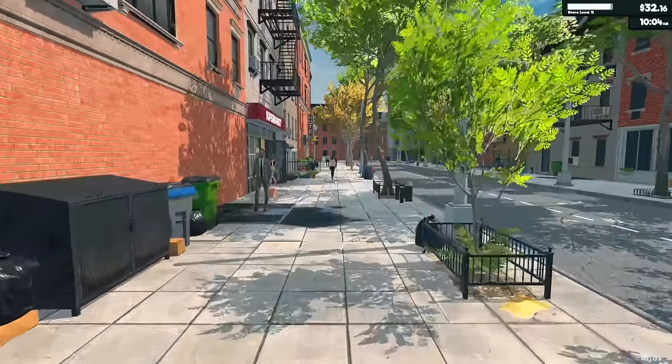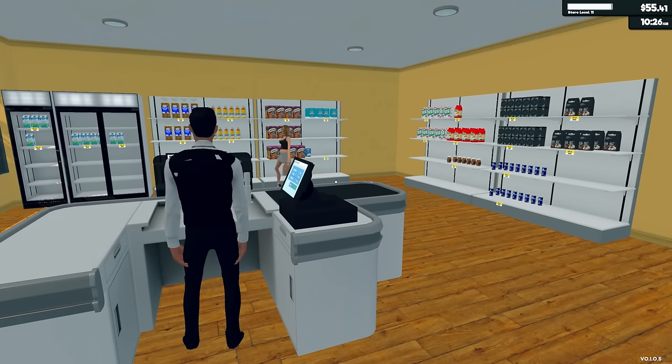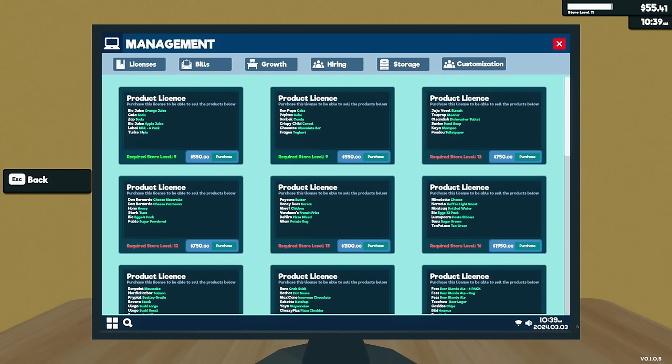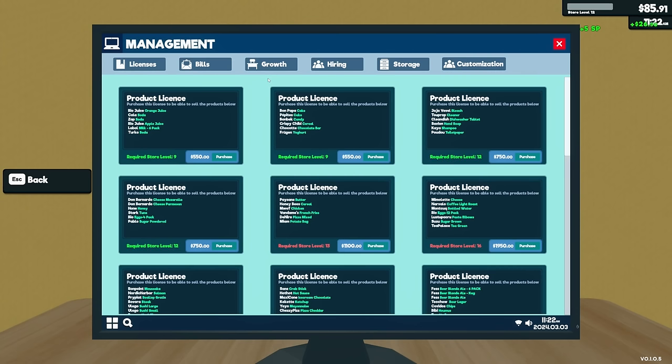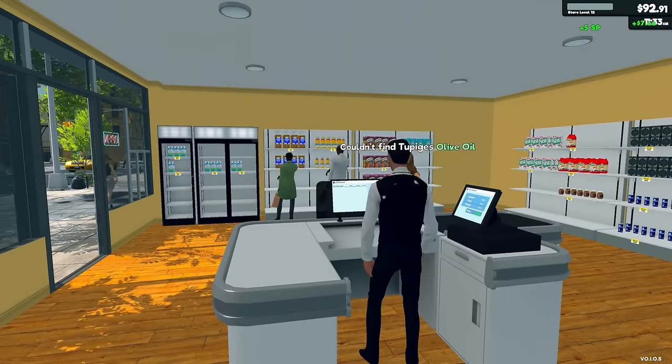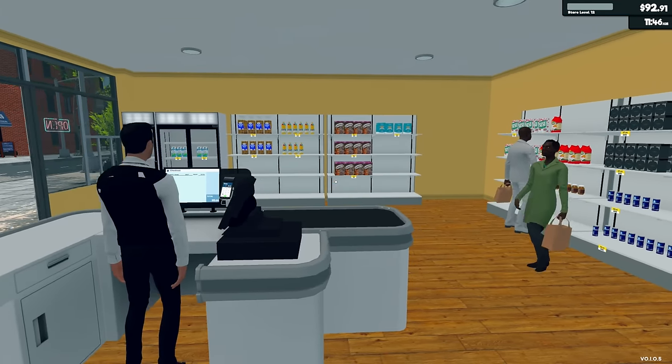Let's go check on our place. Somebody couldn't find cheese, but now we should be able to make all of the cash. I also wish there was a screen in here for prices so you can see item prices and adjust them — showing the item, the market price, and your price. Even a button to adjust everything to market price at once would be super nice.